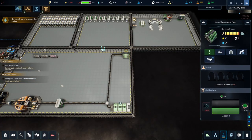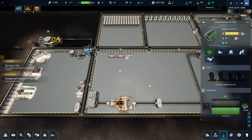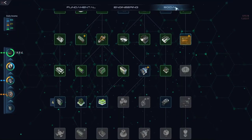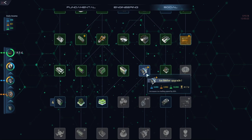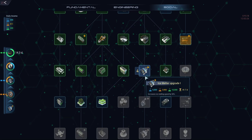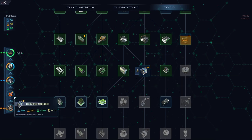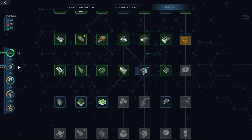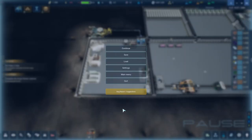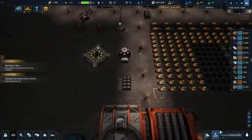We're not creating enough water. I'll take this module off and put it on the ice melter upgrade so we're melting more ice — that should help. Let's prioritize that one there. That should help up here.